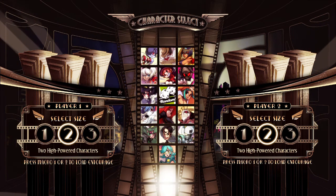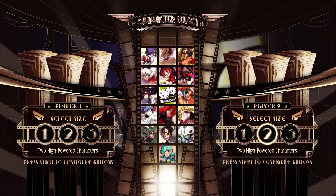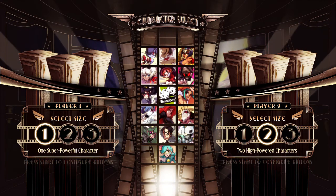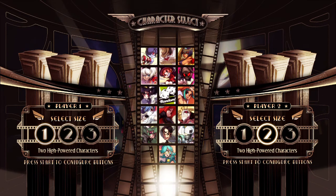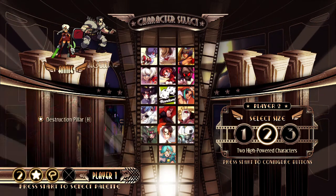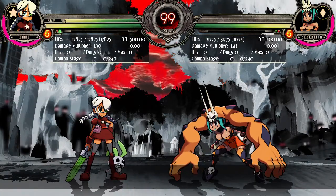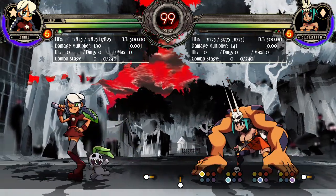I'm going to teach people the meanings and visual applications for very popular fighting game terms. This is very necessary information that a lot of people need, and while it's well documented on the internet, sometimes people are visual learners — they need to see something. I picked Skullgirls because it has a good blend of a lot of mechanics, which makes it work perfectly for a video like this. I have the inputs on to show you guys notation and stuff.